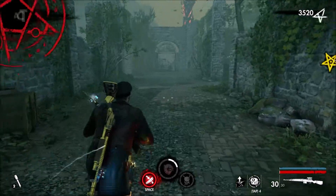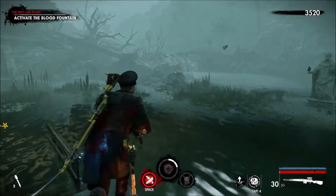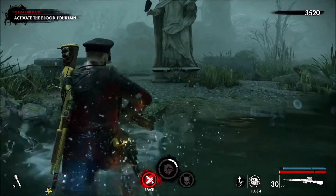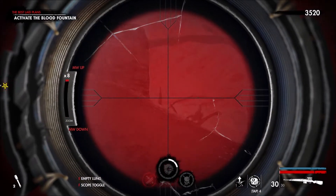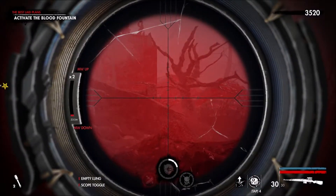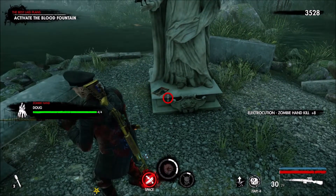Go down here — the mission wants you to go to the right to the blood fountain, but instead we go to the left towards this statue. We turn left and we see the zombie hand walking up and down, right where this tree is. We shoot the zombie hand and there you go.